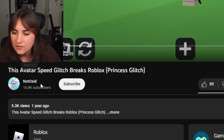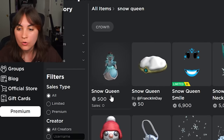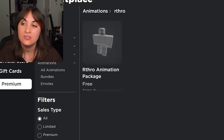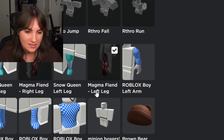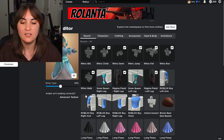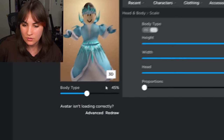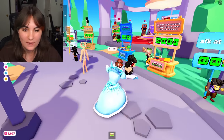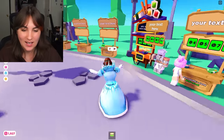This next avatar glitch makes you fast. Credit to Not Osset for bringing it to my attention. To get this glitch you need the Snow Queen package, the Magma Fiend package, and the Arthro Animation Package. Put on the Snow Queen character, swap out the legs for the Magma Fiend legs, and put on the Arthro animation. Set your body type proportions to the specific settings shown and set this to 45%. Now if I jump, look — I'm going fast, like gliding!